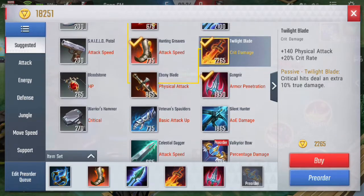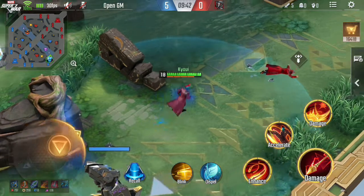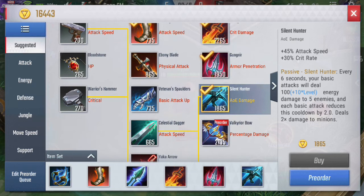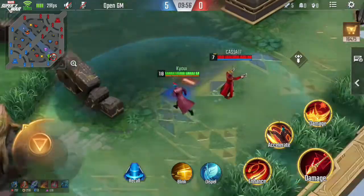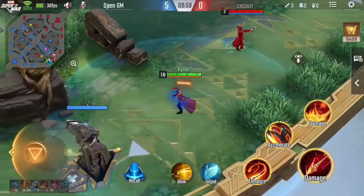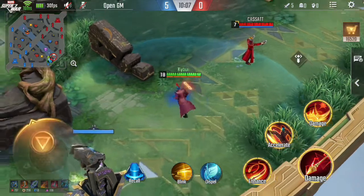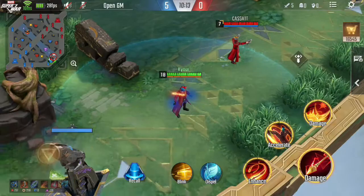For your last item, you'll build Silent Hunter — so it's quite the opposite of the usual build. We usually build Silent Hunter first, but now we're going to build it last. This gives you a total of 50% critical rate combined from Twilight Blade and Silent Hunter.